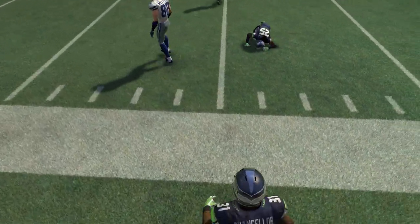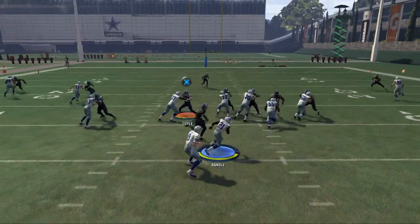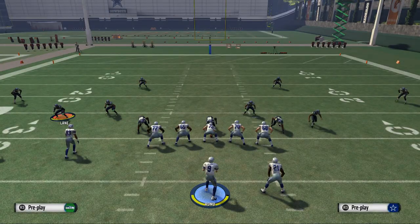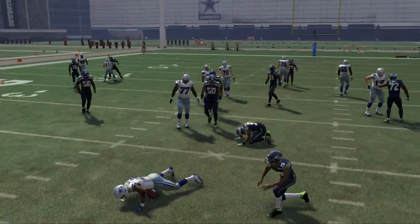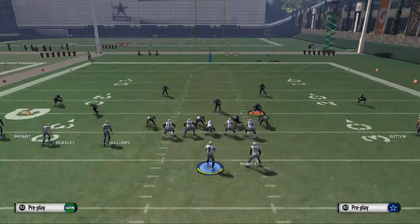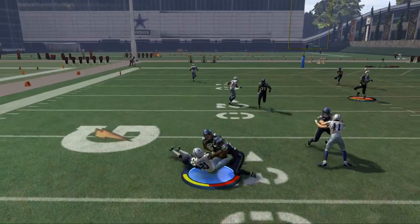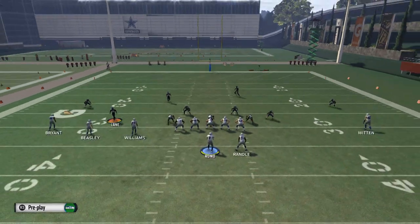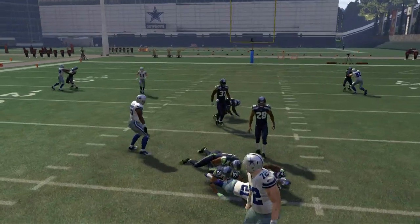If they have safety over the top, you're kind of in trouble, but you also have your counter, which is a really solid run overall. We got stuffed in the backfield, but if it gives you the right look, this is when you want to run it — against the wrong look, you're going to get stuffed. It's kind of your make-or-break run. The draw's not bad though, and you can use that to really power into the middle if they're dropping a lot of guys back.